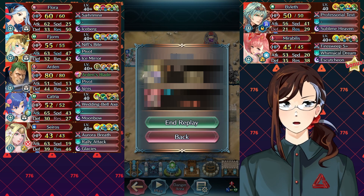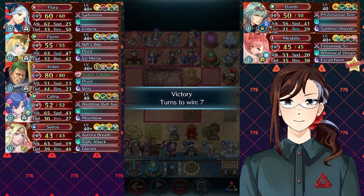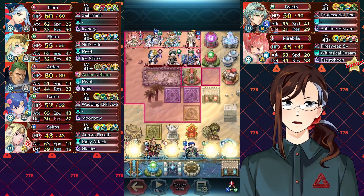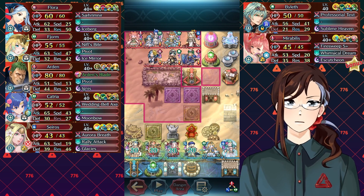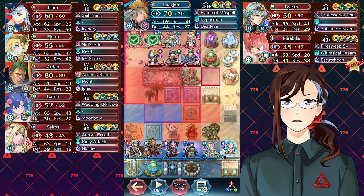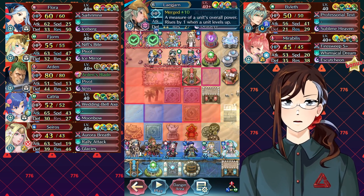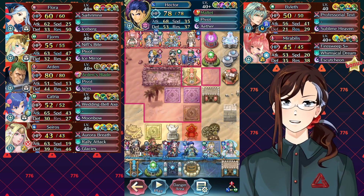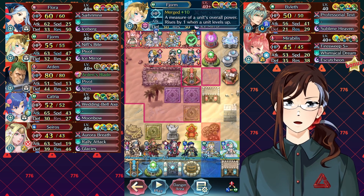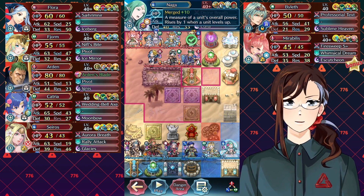Honestly, considering putting more HP on Fjorm — HP plus 5. Well, the good news is that it is bonus season. Ascendent Blade Yarn, so we won't have these problems in the future. Next up, Regan plus one, Ascendent Blade Yarn back at plus ten this time, but no Bolt Tower backing her up. Plumeria plus ten. We've got some merges here — Brave Hector plus ten, Ascendent Fjorm plus ten with a Life and Death build, and Naga plus ten.